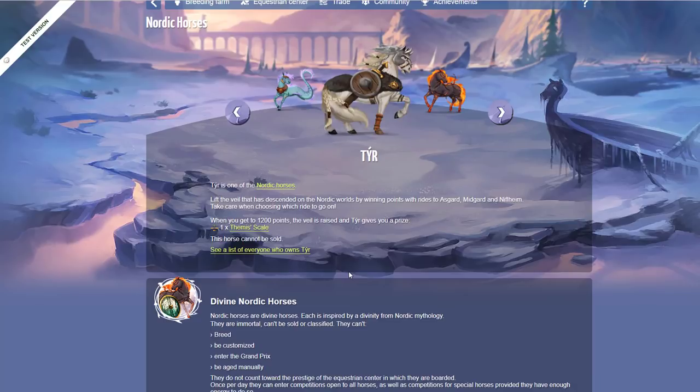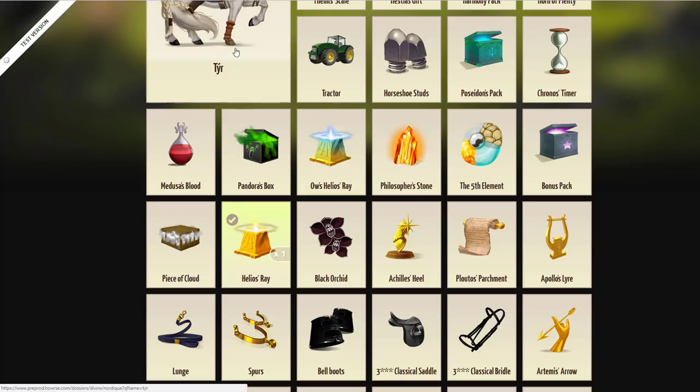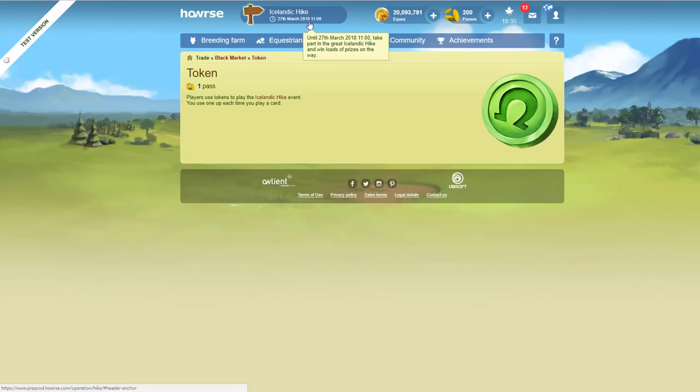One of the prizes is Tyr, one of the Nordic horses. Lift the veil that has descended on the Nordic worlds by winning points to thrice — to Asgard, Midgard, and Niflheim. Take care when choosing which ride to go on. When you get to 1200 points, the veil is raised and you get a prize horse. This horse cannot be sold. I think that's a nice gift.